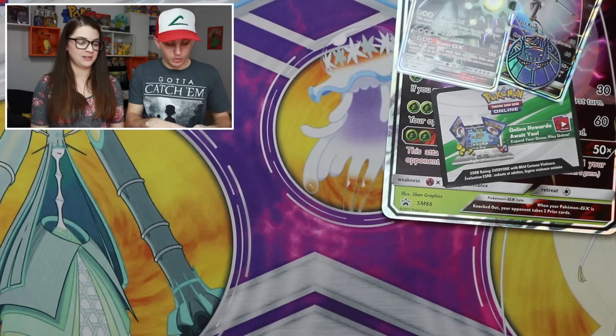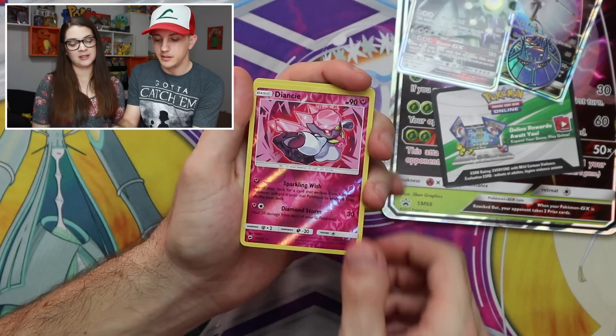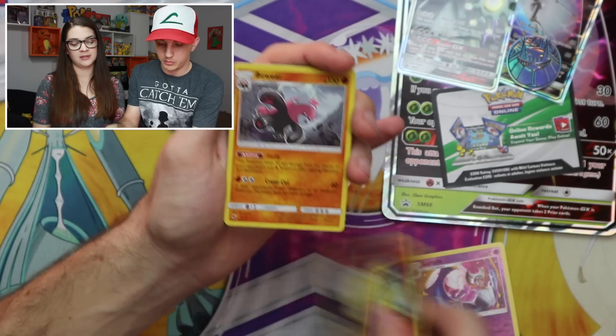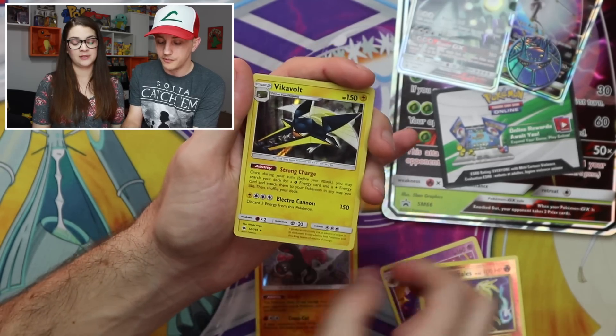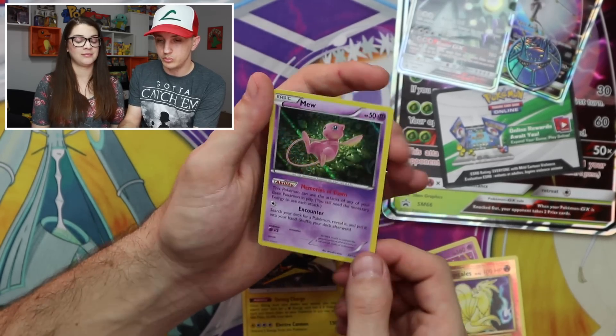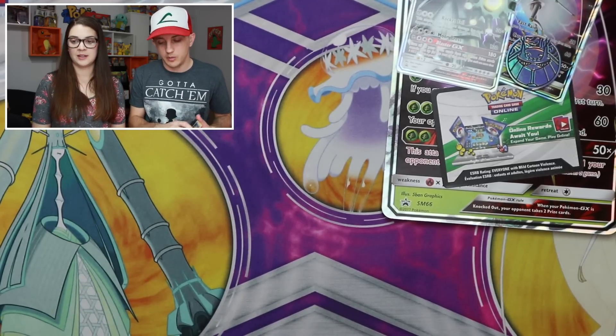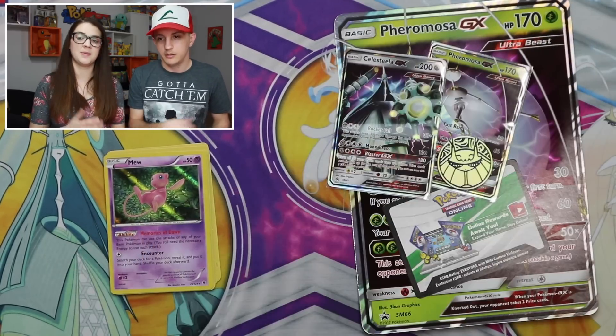Recap time! We have: a Diancie Reverse Rare, Lunala Reverse Rare, Ninetales Reverse Rare, Bewear Hollow, Vikavolt Hollow, and a Mew Hollow. Three hollows, three reverses, but no Ultra Rares — other than the two promos that came with the box. Which Ultra Beast box do you prefer: the one with Xurkitree and Buzzwole, or the one with Celesteela and Pheromosa?